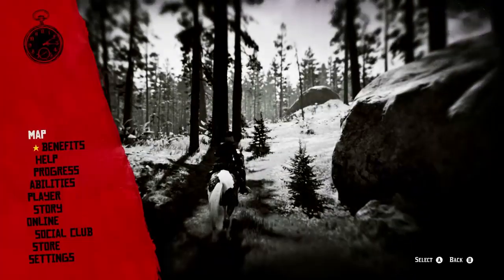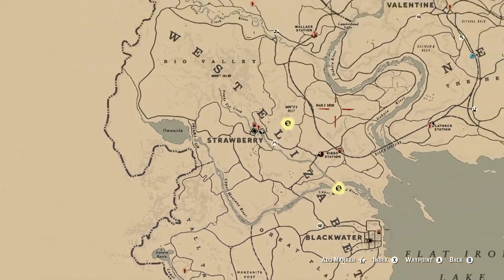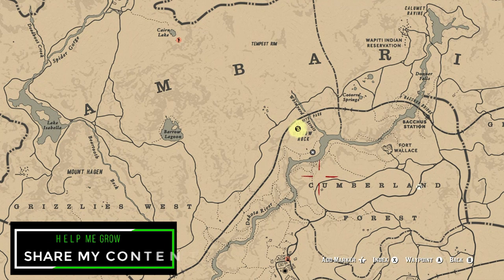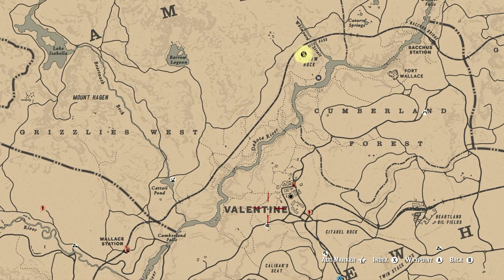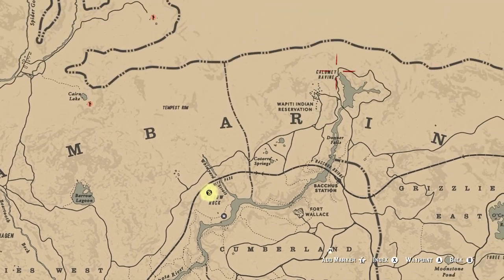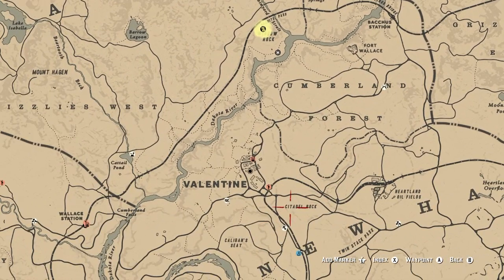Let's start with the first one — Madame Nazar's location. She's going to be way up in Window Rock today, so that is the location you want to come to to visit her. The quickest fast travel locations of choice will either be Valentine, which is my personal preference, or the Indian Reservation. It's kind of up to you which one you prefer.